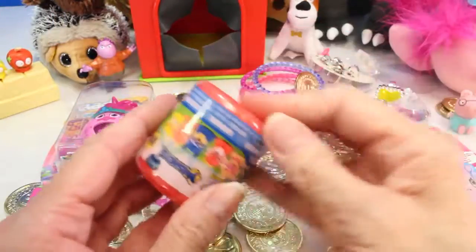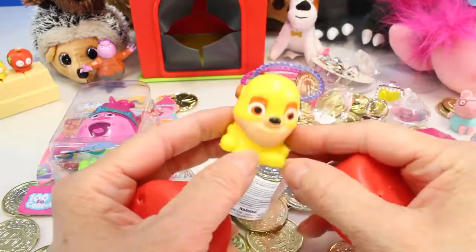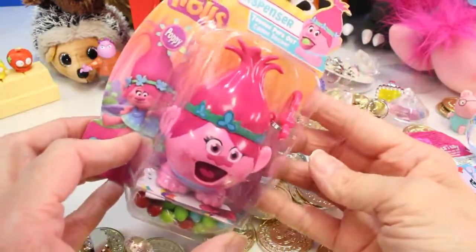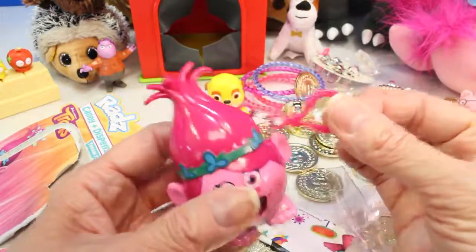We have another Paw Patrol Mashem. Let's see who we get. I got Rubble — look how cool he looks. And last, we have Rad's Candy Dispenser — this is Poppy. How cute. These are really fun collectibles and the candy is really good. You can hang this on your backpack as well.